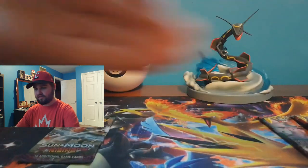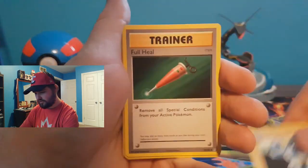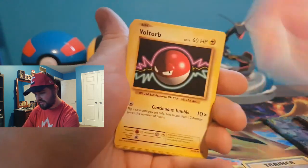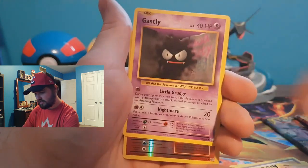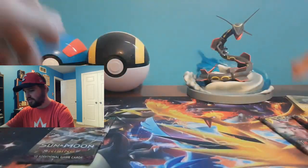Does anything ever good come from this? I believe this is a three-card pack. So we have our Machoke, Trainer, Full Heal, Venusaur, Spirit Link, Fire Energy, Voltorb, Charmander, Diglett, Ghastly — reverse holographic — Charmeleon, and a regular Electrode. Once again, XY living up to the name of why you should never buy it.